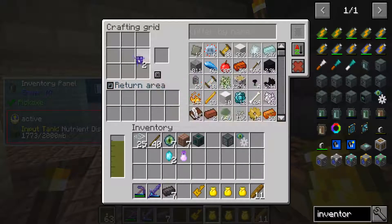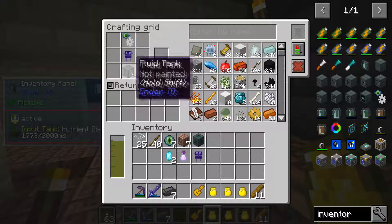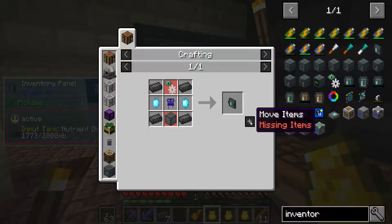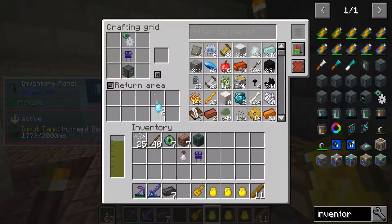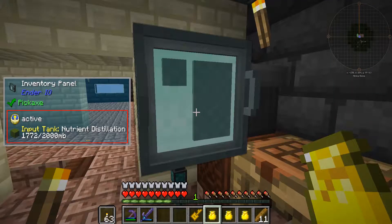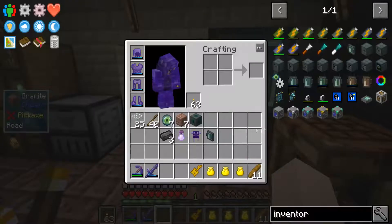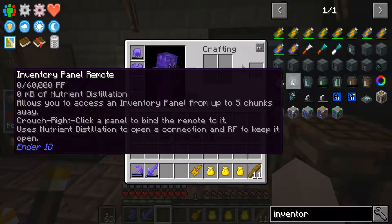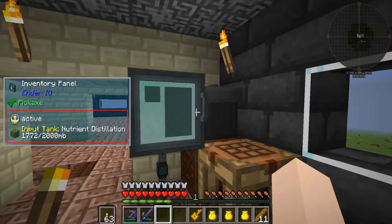I'm going to put them in by hand — I'm not really sure why, probably because it has the fluid tank which doesn't stack. Anyway, we now have a new inventory panel. I'm not going to put this one somewhere else — I'm going to be making an inventory panel remote, which works up to five chunks away from my inventory panel. That'll be very useful.